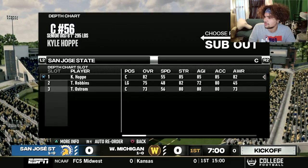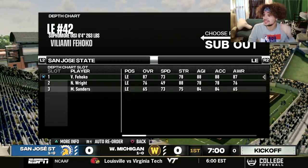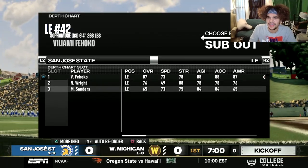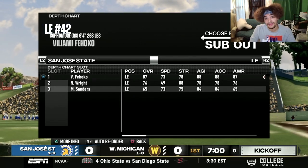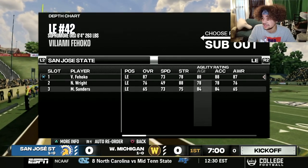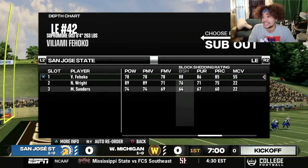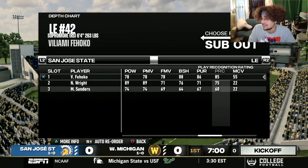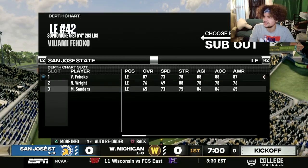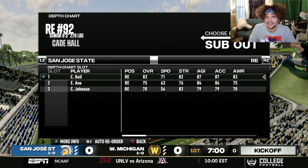Left guard 75 overall, center 82, right guard 83, right tackle 77. Their left end — Fejoko, I'm not sure I'm pronouncing that right — is a scary prospect, 87 overall as a sophomore. He's already got 88 agility, 88 acceleration, 87 awareness. His block shedding is 88, pursuit 86, 85 play recognition. Our offensive line is definitely going to have their hands full with this guy. With that high an overall as a sophomore, he's likely a real life pro prospect down the line.